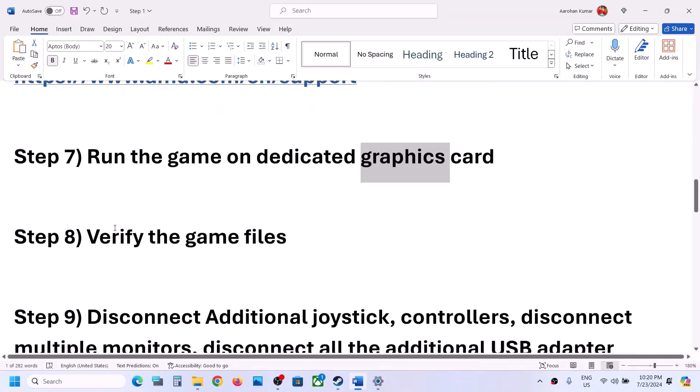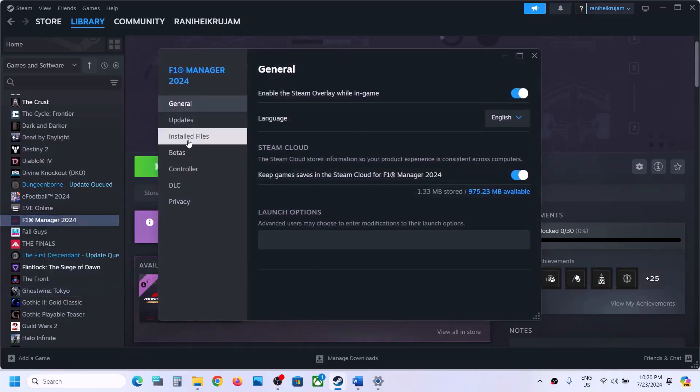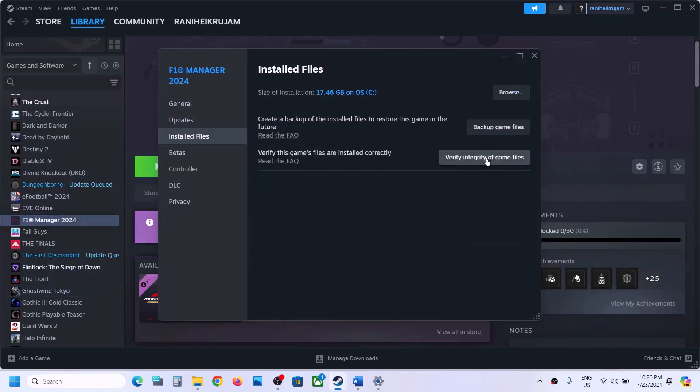The next step is to verify the game files. Right-click the game in Steam, select Properties, go to the Installed Files tab, and click 'Verify integrity of game files.' Once verification is 100% complete, launch the game and check.